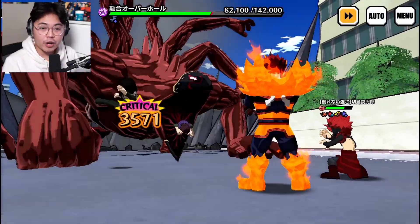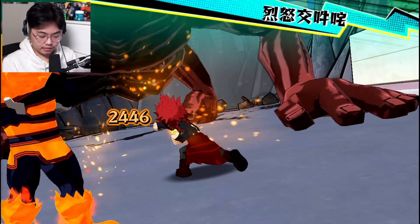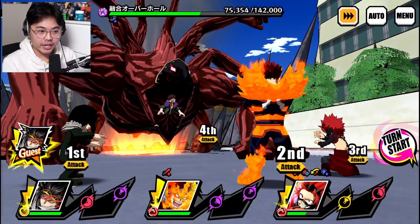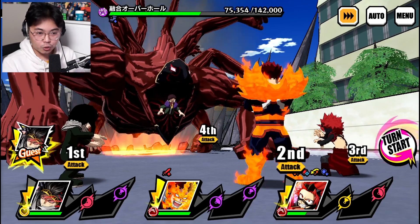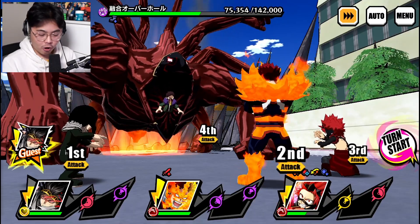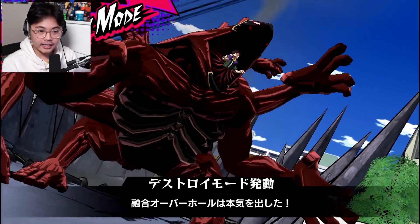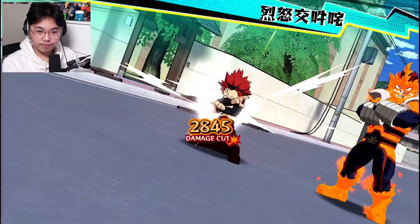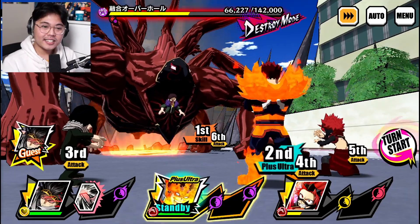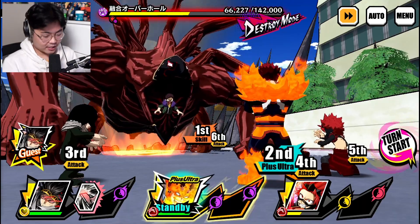We'll bring him on to USJ where we have type advantage, but I just wanted to see if we can get the Grit going. We were close to the plus ultra here. I'm actually not going to use Aizawa's plus ultra because I want to see if we can get to the Overhaul plus ultra phase — I'll try at the very least. He's on destroy mode. Get little counters in. So let's do Prominence Burn now — you've got to watch this. We're going to slow it down. This is going to be so beautiful.